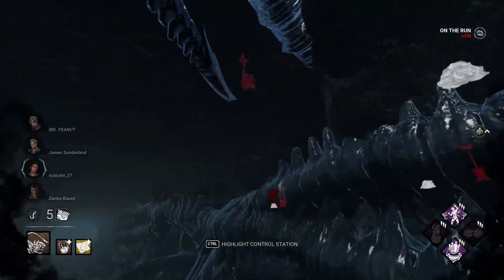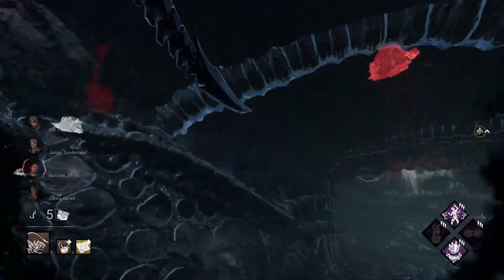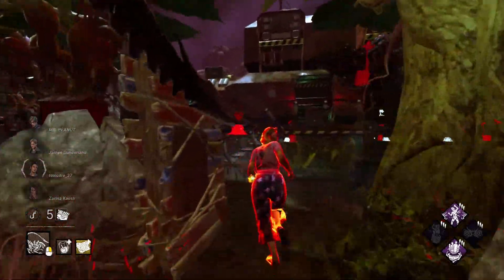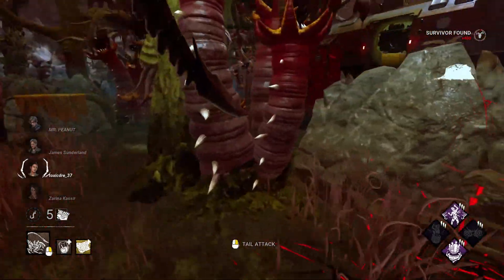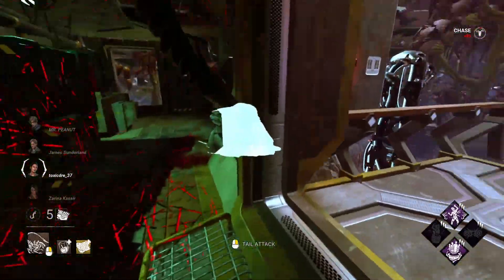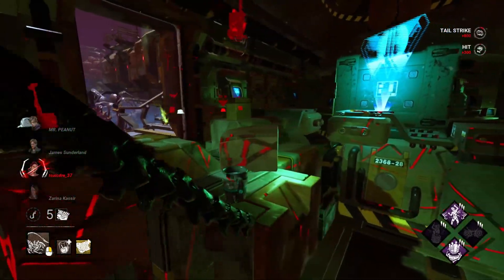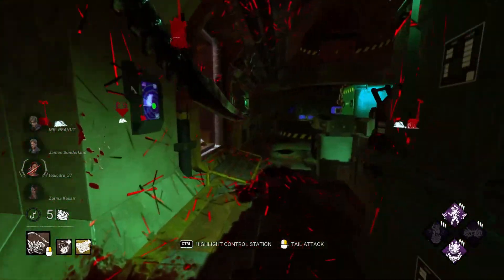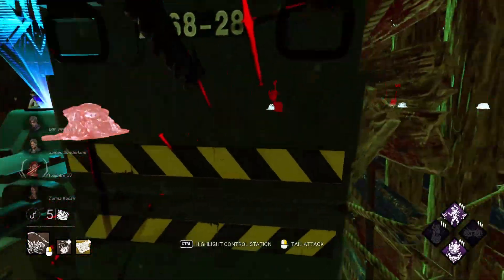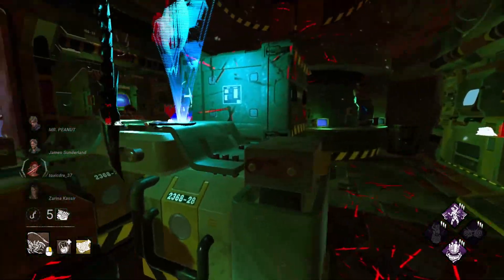First thing I'm going to do is get in one of these tunnels and see if I can find some footsteps while getting my power. Not seeing much of anything — there we go. There were three flashlights in the pre-game lobby, so I thought we could have some fun with Shadowborn. This is not a safe loop against Xeno. She's standing at this loop — I was sure she was going to drop that pallet. She's too smart to fall for that twice.